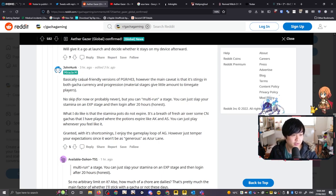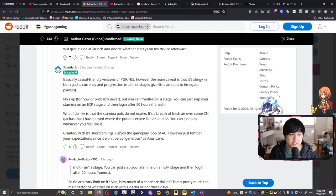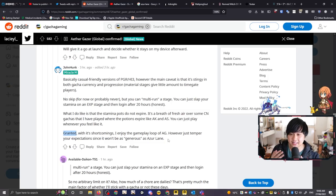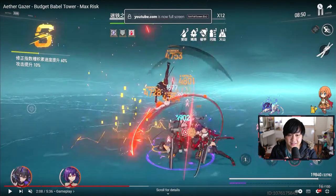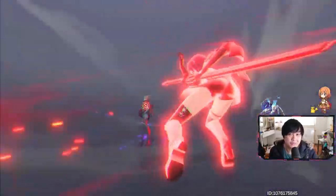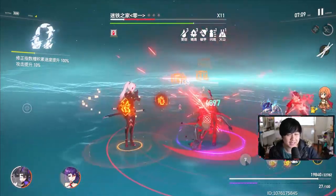The last comment describes it as a casual-friendly version of PGR slash Honkai Impact 3 — which is really right up my alley, since PGR was just too hardcore to keep up with. There doesn't seem to be a skip system, but you can multi-run stages. The key takeaway is to temper your expectations, since it's not going to be nearly as generous as Azur Lane. I personally think this could be a game for me — a more casual version of Punishing Grey Raven with bright colors and top-tier waifus. The generosity may not be there, but I'm quite used to saving, like the Genshin system.